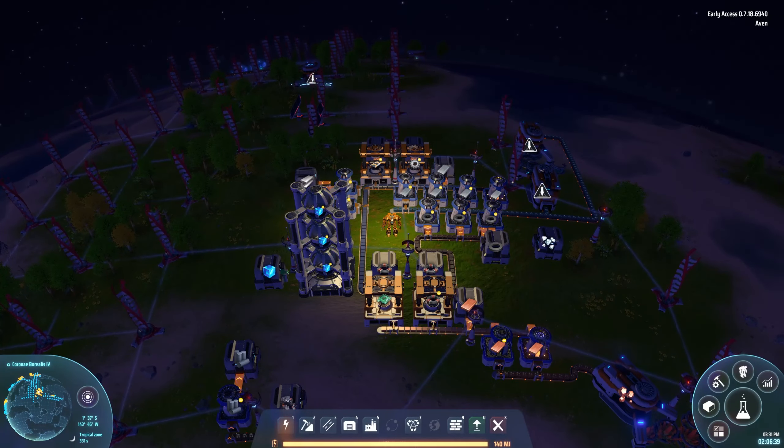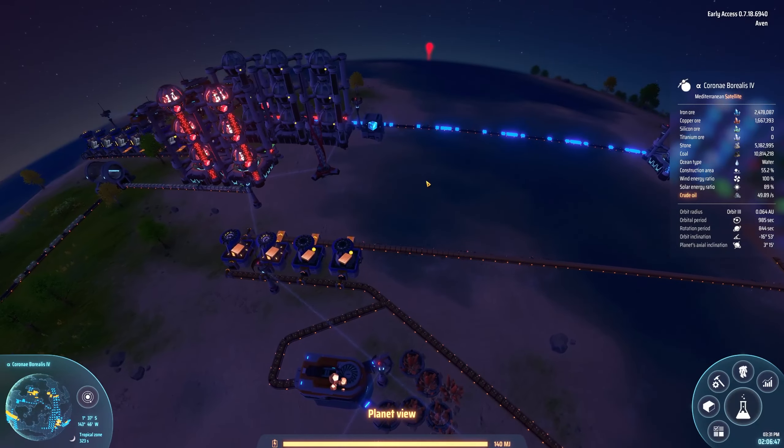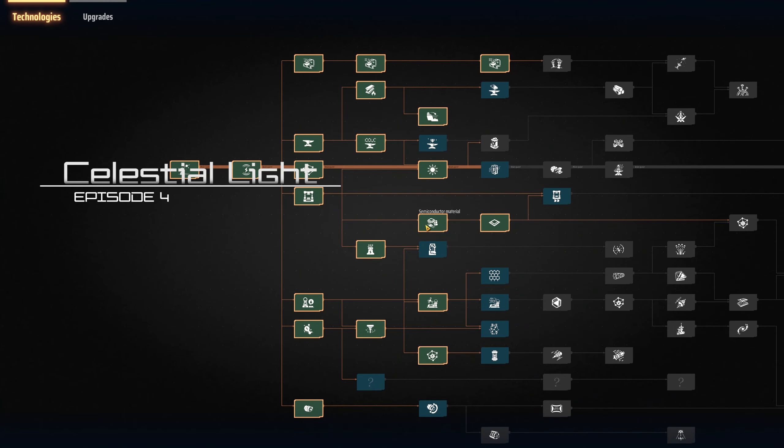Hello and welcome back to Dyson Sphere Program. I'm Avon. In the last episode we finished red science and blue science — well, we did, but I want to improve it a bit.